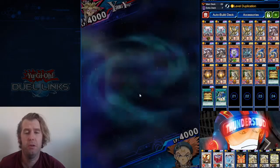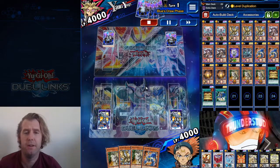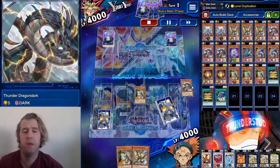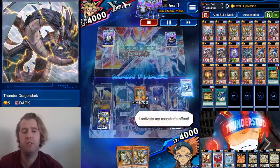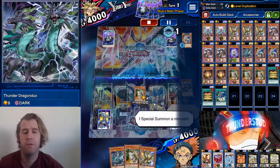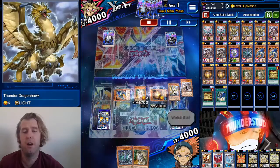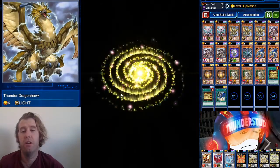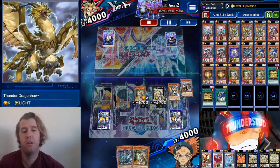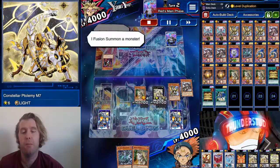Alright, here we are facing Yami Yugi going first — we're both going for rank ups, pretty cool. We got Aloof Lupine, so we banish our Roar and a Dark — that's a body and a search. We search the Duo. We bring out a level one, level dupe him with the Hawk, use the Hawk to bring out the Roar we had banished — six plus six, that's M7. We use that body, but note that Matrix doesn't trigger since it's not a synchro going to the graveyard.